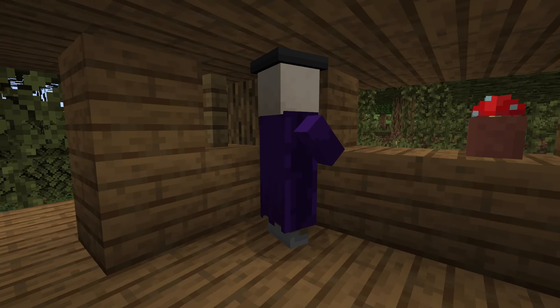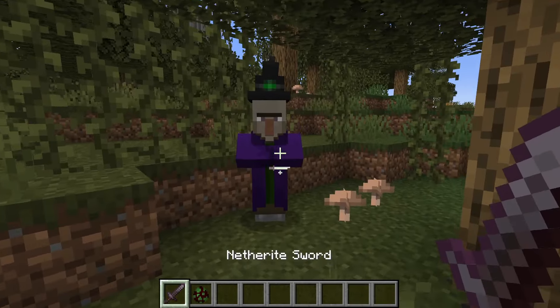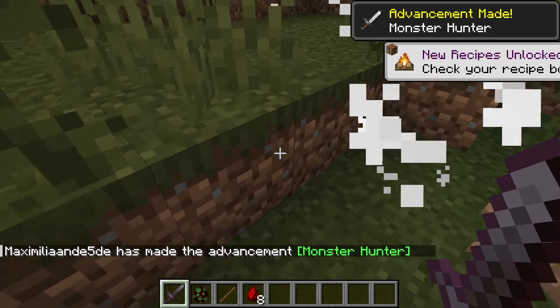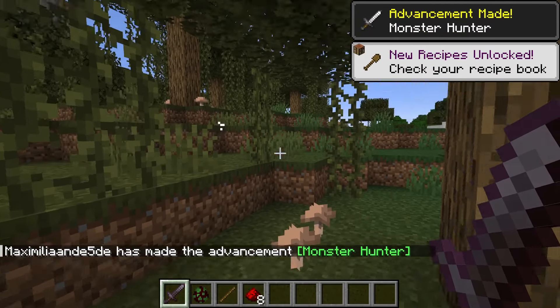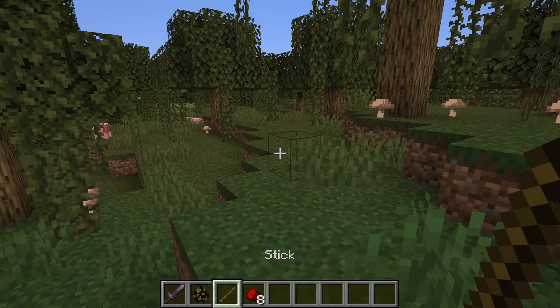You can now get 8 redstone dust from a single witch. Previously, without looting, you could only get a maximum of 6 redstone dust from a single witch, but now that's been bumped up to 8. Let's see what we get from this witch — we got the 8 redstone already first try! That is amazing. We even got a stick as well.